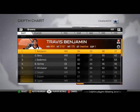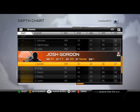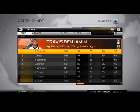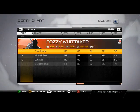For kick returner, I've got Benjamin. I also like to put in Gordon — he's got that 92 speed. Punt returner, definitely going to use Benjamin with that 98 speed. Third down running back, I like to have Whitaker there.